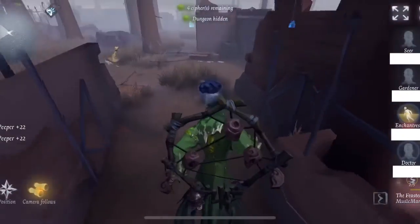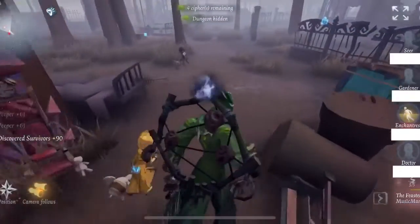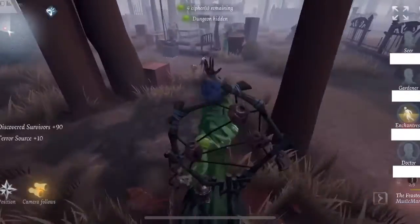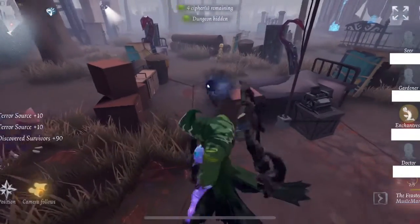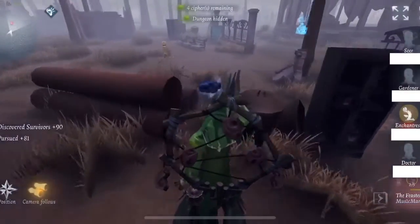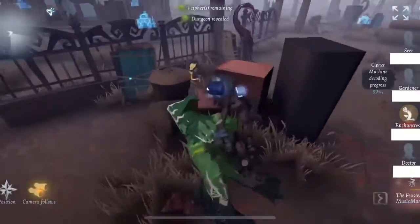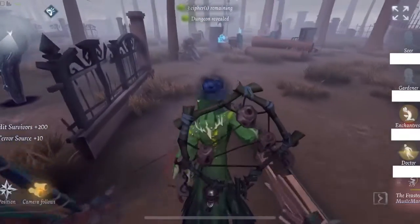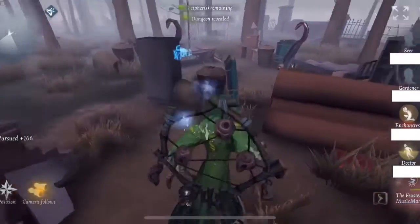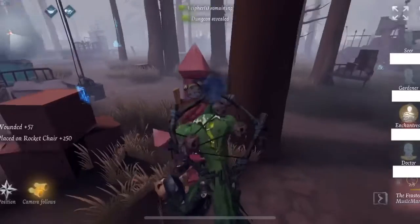I try to down the Enchantress again and prevent her from reaching the hospital area, which is a terrible spot for a hunter. I land a hit on the Enchantress and then I chase the Doctor because I want him to heal up instead of insta-rescuing. I get a normal hit on the Doctor. I don't want the Enchantress to heal up again so I make my way back to her and put her back down on the chair. I've got tentacles all over this area.